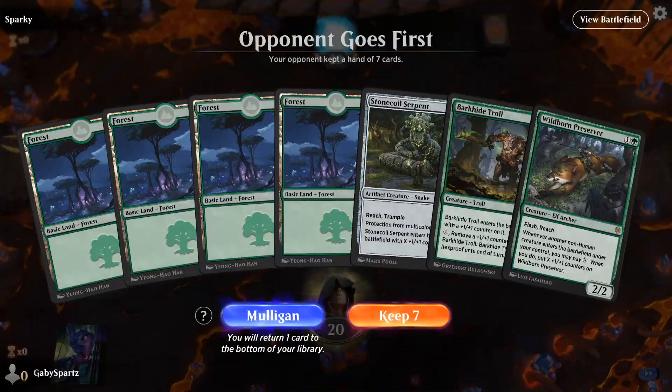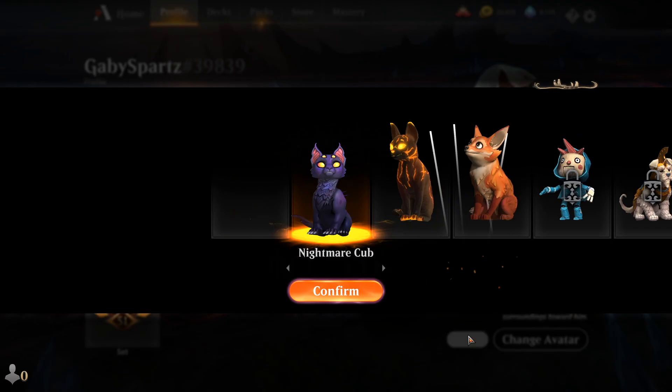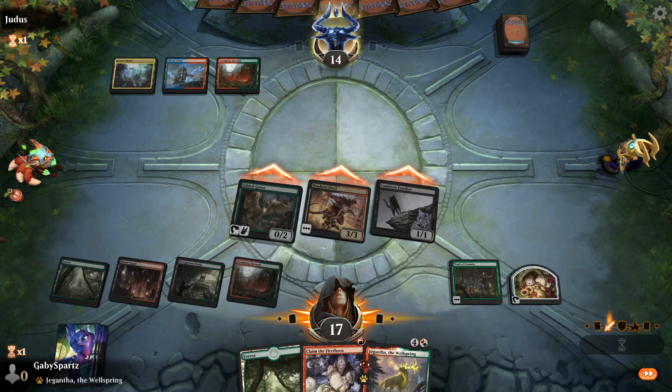One of the cool features on Arena are the pets. The pets come in all different shapes, colors, and sizes. There's been a different one for each mastery pass if you choose to buy it. You can change their colors and click on them to interact — they're really fun. But what some people don't know is that these playmats have other things you can click on.